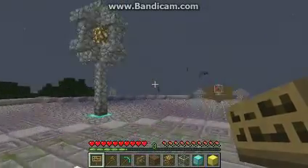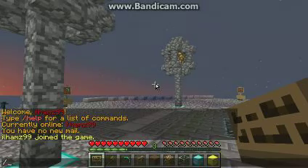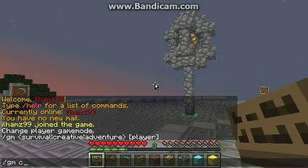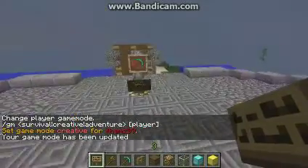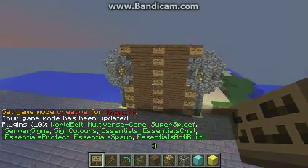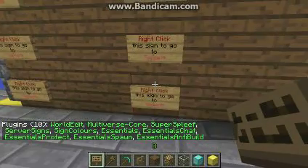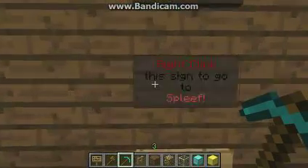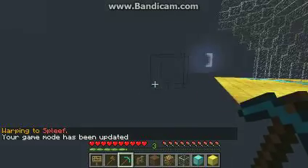Hey guys, Xtreme here, and today I'm going to show you guys a cool Minecraft plugin called Server Science. What Server Science does is — you right-click this sign to go to spliff. So you right-click and it's warping to spliff.